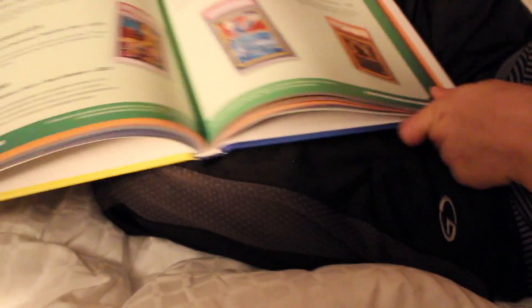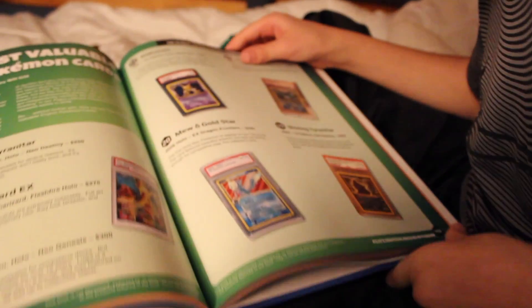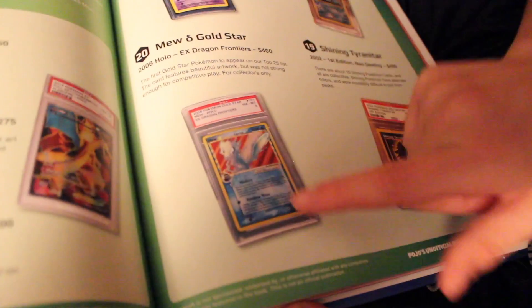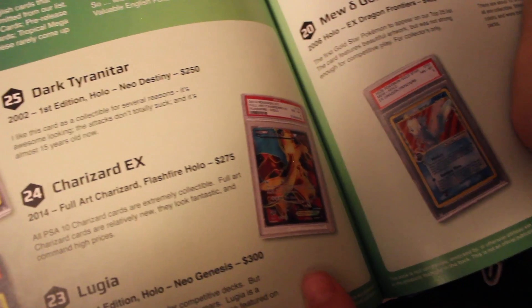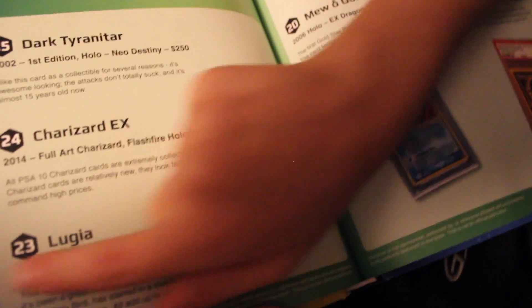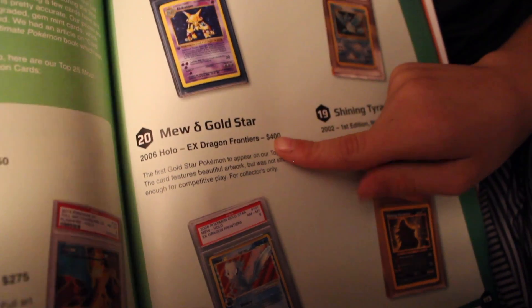Are these Yu-Gi-Oh? Oh, it's not — it's actually just Pokemon. Oh look, it's a Mew gold star. That is very, very, very, very, very rare. And then look at that Charizard — 2014, 300. That's Lugia — that's 275. $400 for the Mew gold star.